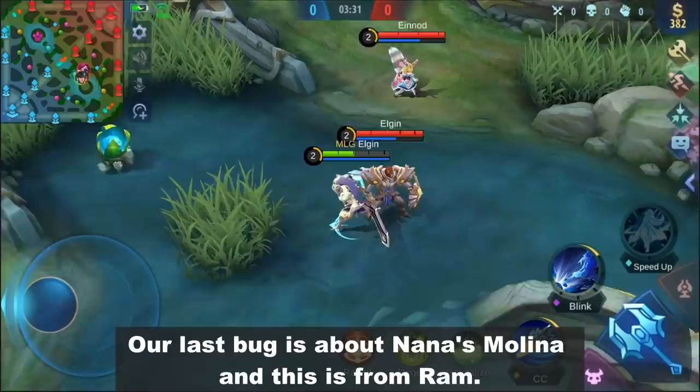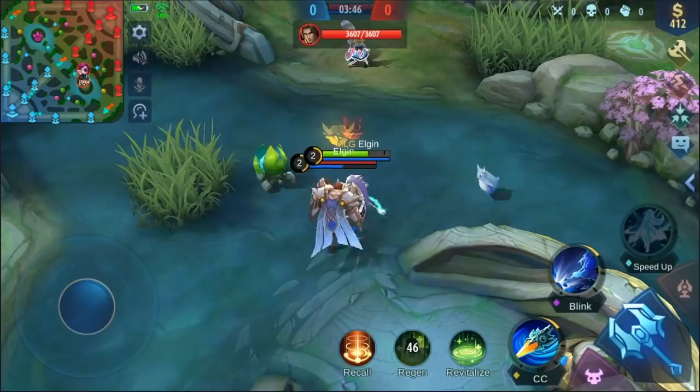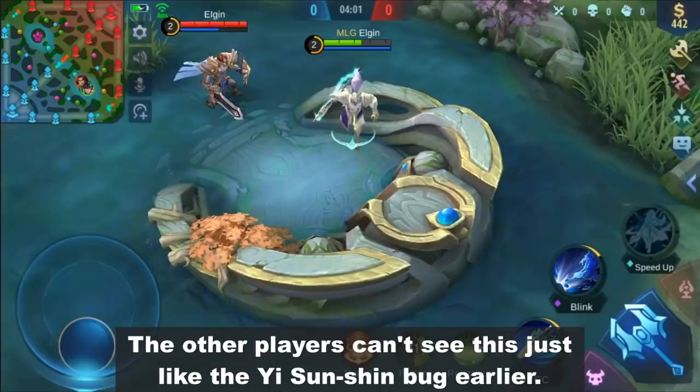Our last bug is about Nana's Molina, and this is from Ramp. When Molina transforms a hero while in mid-air during a knock-off, the hero will appear closer after the transformation just like this. The transformation needs to happen when the hero is in mid-air, and this is only a visual bug. The other players can also see this, just like the Yi Sun Shin bug earlier.